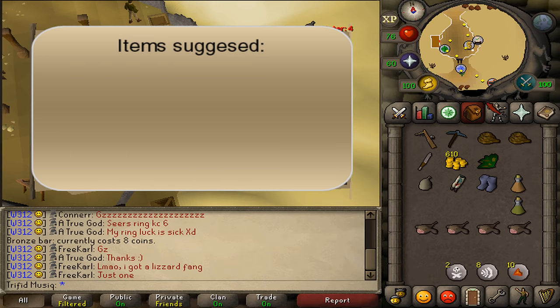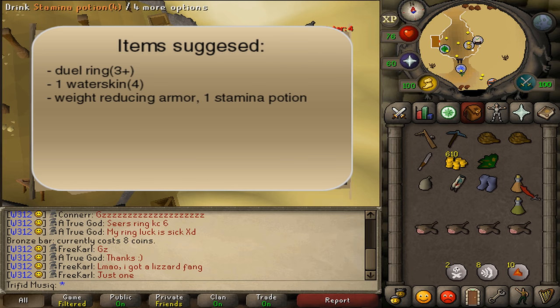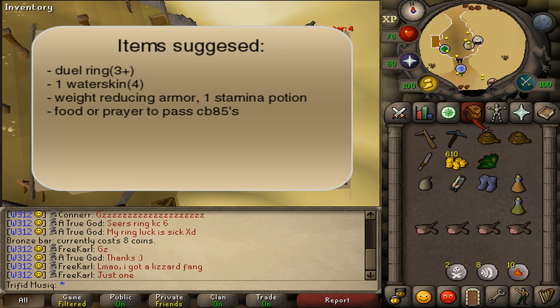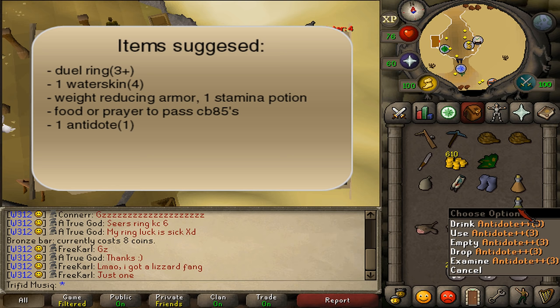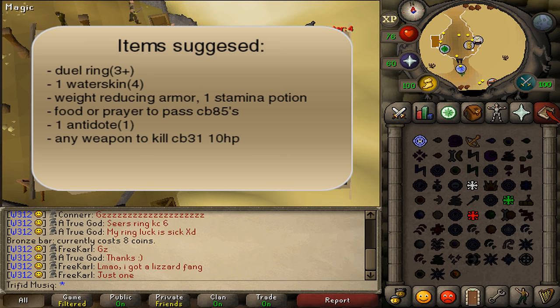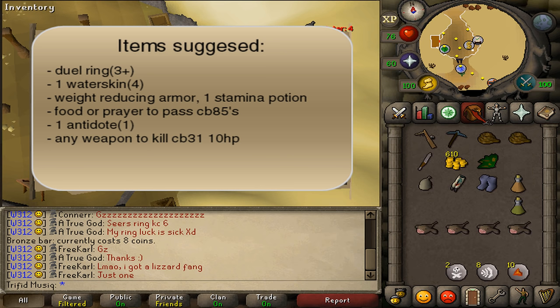For recommended items: a Dueling Ring of at least 3 charges, 1 filled water skin, some weight-reducing armor, and 1 stamina potion would be helpful. We will also need some food or prayer points to pass Kalphite Soldiers of combat level 85. Because they are poisonous, 1 antidote or anti-poison potion will be helpful. We also need a weapon to kill a flying combat level 31 with 10 HP — it's recommended to use a ranged or magic attack method.